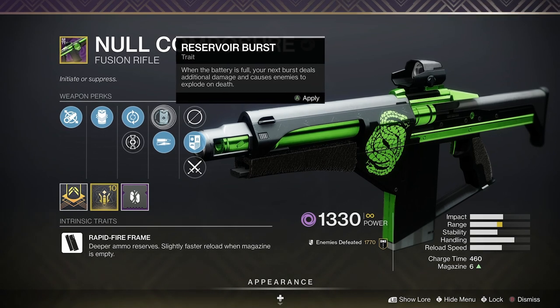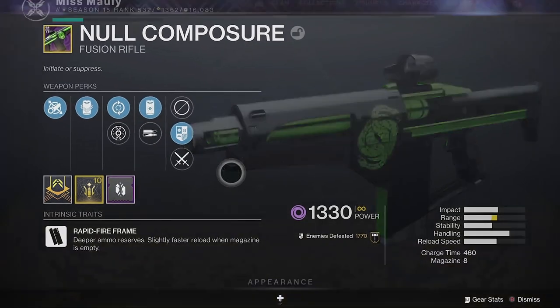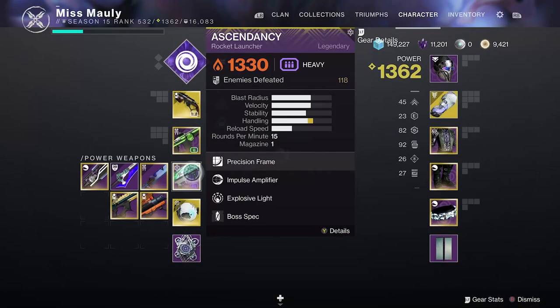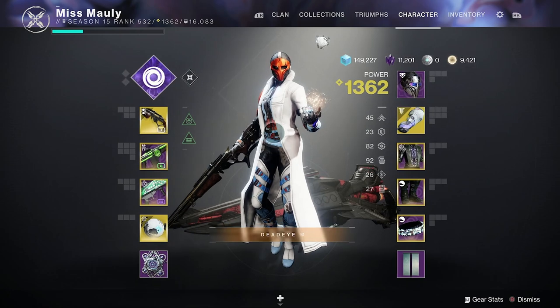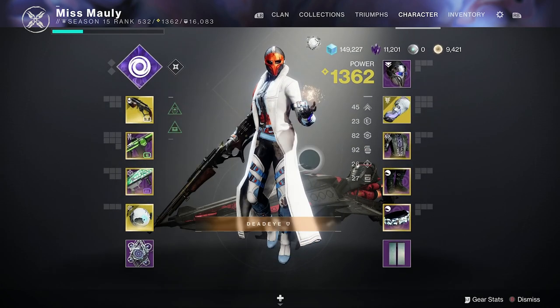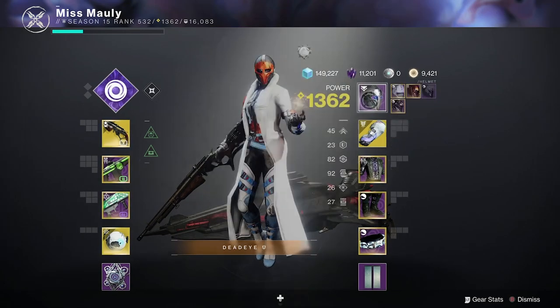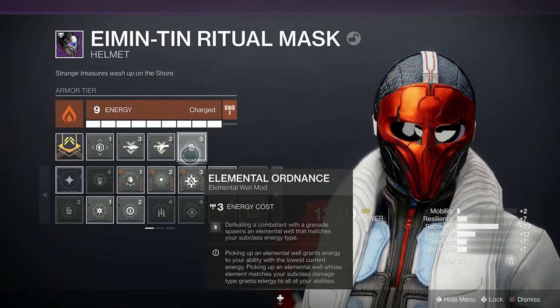So let's get into the build. I'm going to show you guys the mods that you need and everything to make sure that you have special ammo — and a ton of it — in order to use your Null Composure the entire Gambit match. I'm going to show you guys a full build. We're on Warlock here. You could use this on a Void Hunter or a Void Titan, but I find Warlock works really well with the Axiom Bolts.